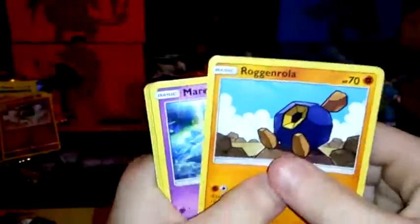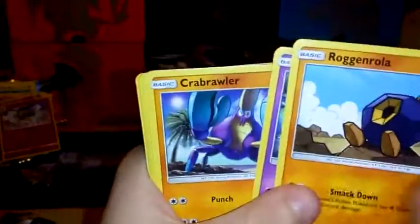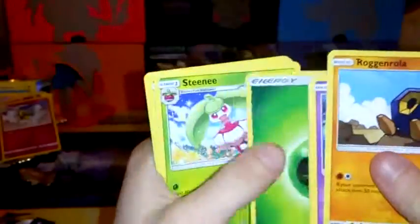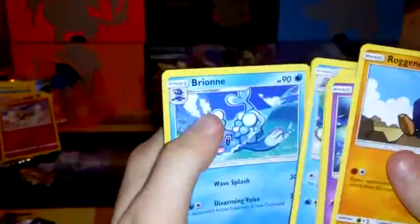And it's a green code - see? Sun and Moon doesn't like me. Rockruff, Mareanie, Crabrawler, Growlithe, Surskit, Surskit, Cloyster, Unlisted Leaf Energy, Steenee, Polywag, Brionne. So we have one pack left and it is Sun and Moon.